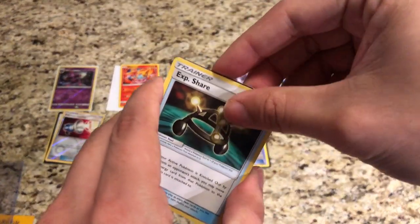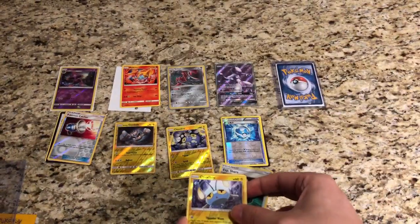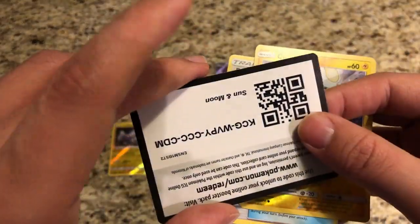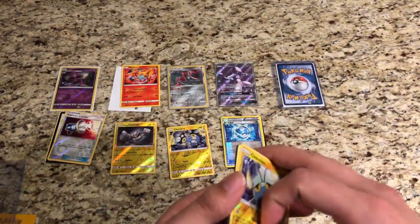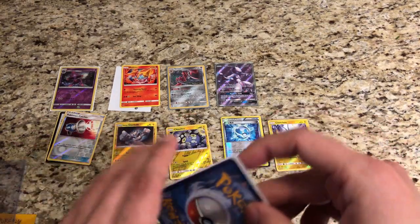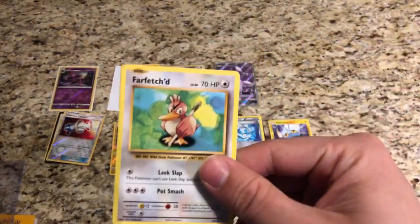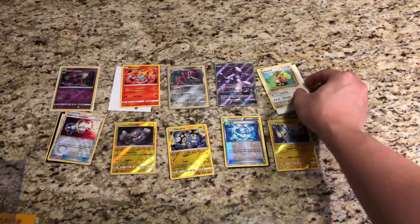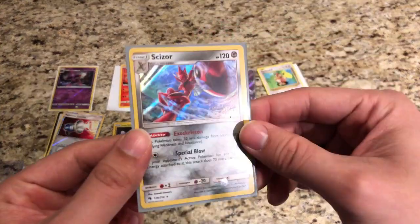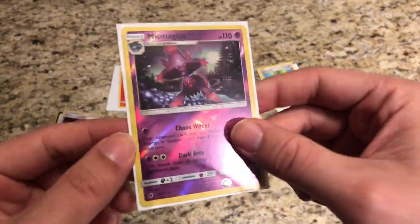Last pack: we got an Exp Share from Sun and Moon. The reverse is a Chinchou — a little bit different artwork, one's from Lost Thunder and one's from Celestial Storm. The code is a Sun and Moon code. Also worth mentioning: these are buy four get one free, so that's what I did — got four and got five. Our rare is a Farfetch'd. So today we got the full art Mewtwo GX from Shining Legends, a holo rare Scizor from Lost Thunder, and the reverse holo Mismagius.